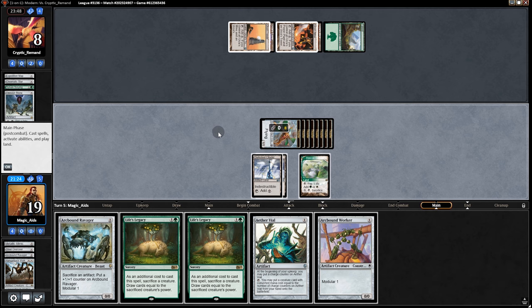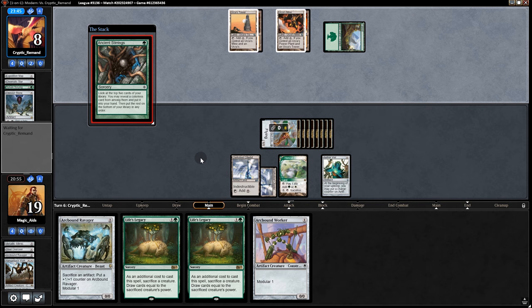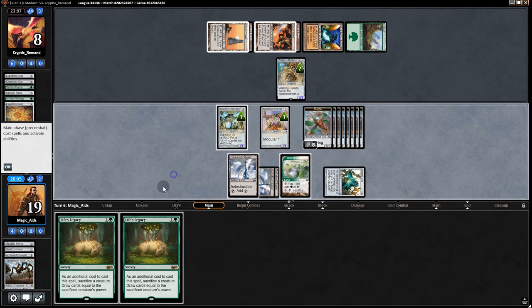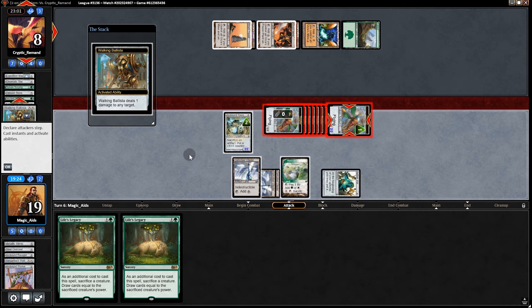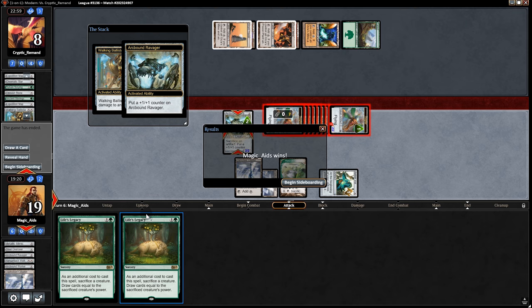They sacrifice artifacts in response — it becomes an 8/8, we get eight Thopters. We swing and they go to eight — how do they get out of this? They can't. We vial in something. They fire Exhibition Map. We play Ravager, then Worker. We swing for eight — they try to ping the Arcbound, we sack in response putting counters on a creature — there's the win! Life's Legacy didn't really get used — I need to rethink this card.